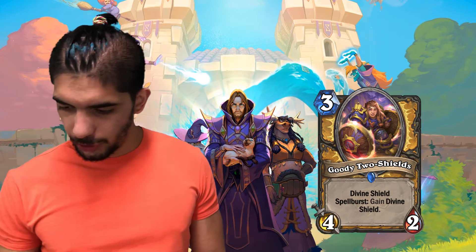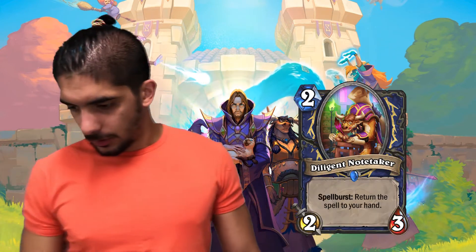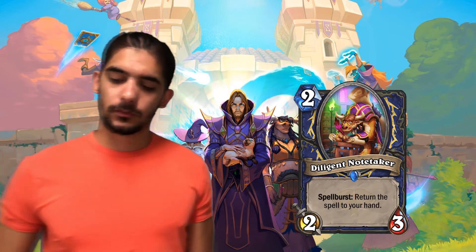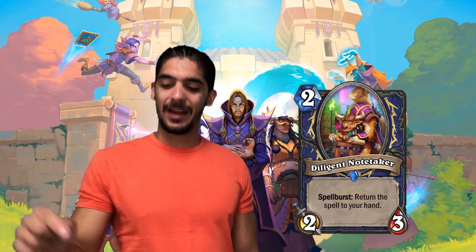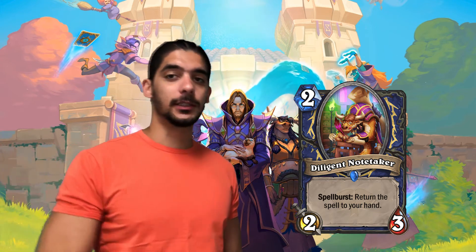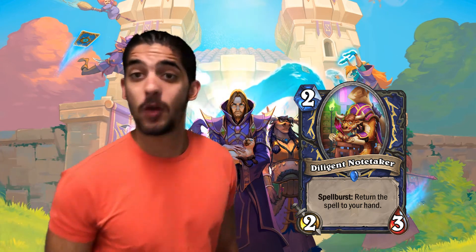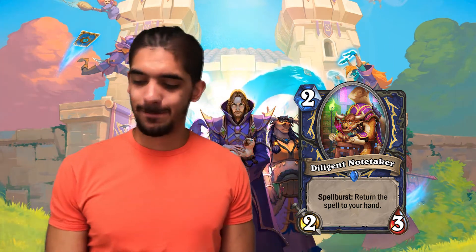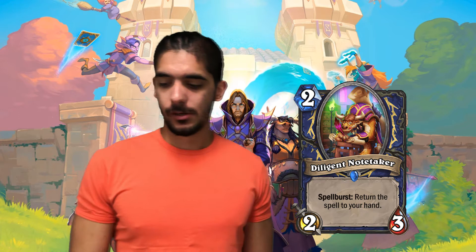Next we got Diligent Note-Taker — 2 mana 2/3, Shaman. Spellburst: return the spell to your hand. So basically you play this, and then you play Lightning Bloom, and then you can play Lightning Bloom again — you get 4 mana for turn 2! So this guy is very versatile.